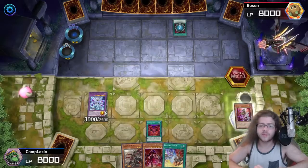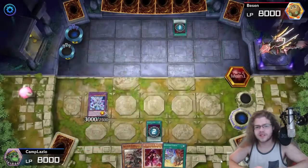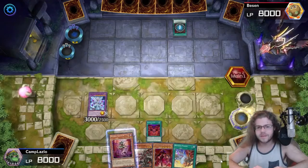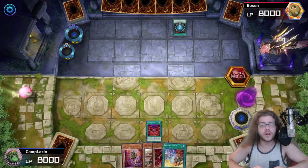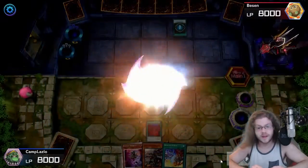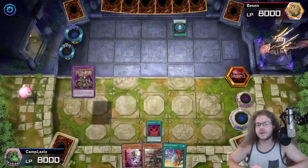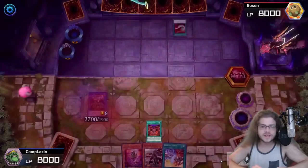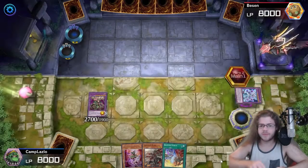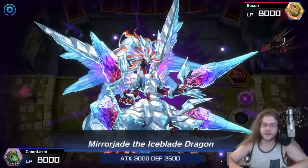I activate Branded Red, add back the Tragedy, and just summon Dragostepelea with the Fallen of Albas in hand. Then Ad Libidum summons back Mirror Jade. The Feather Duster was good, but it just put my board back to regular without the Branded Red, which is very strong.